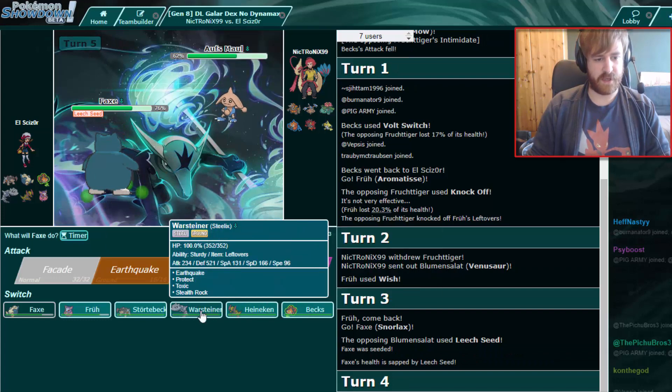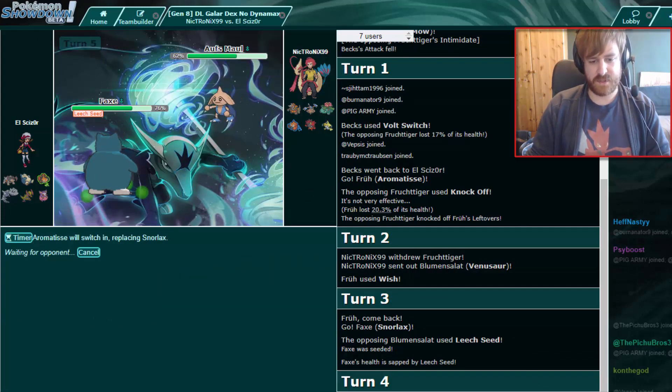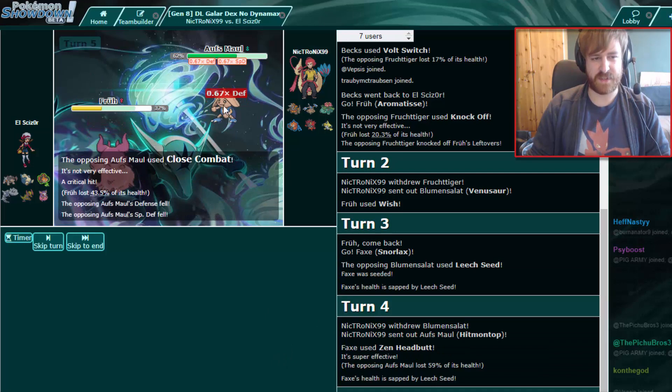Get some recovery due to Assault Vest. Aromatisse is our switch-in. That did 59% — he's not Intimidated, which is worth noting. So he might have Bullet Punch. Gets a crit there, which is kind of annoying.